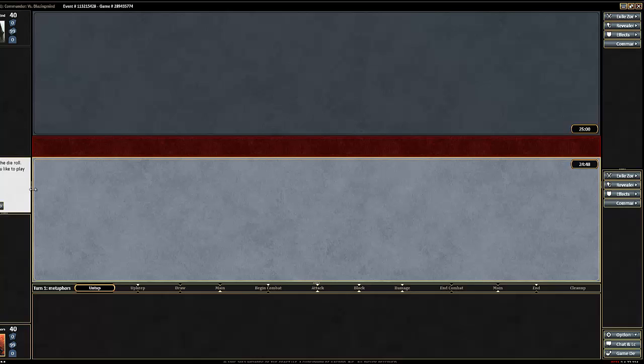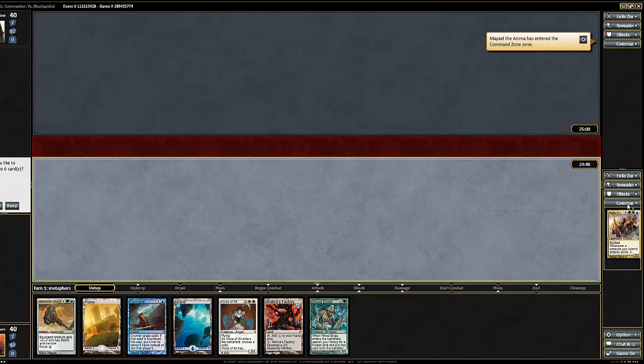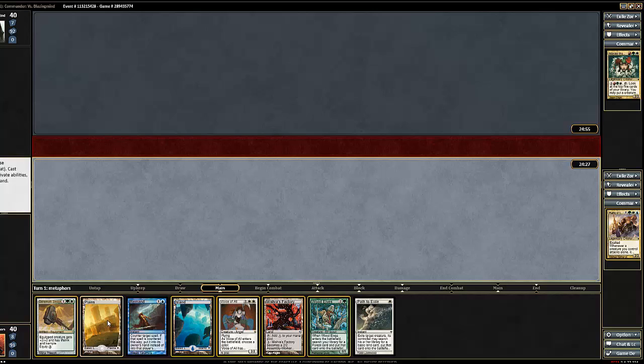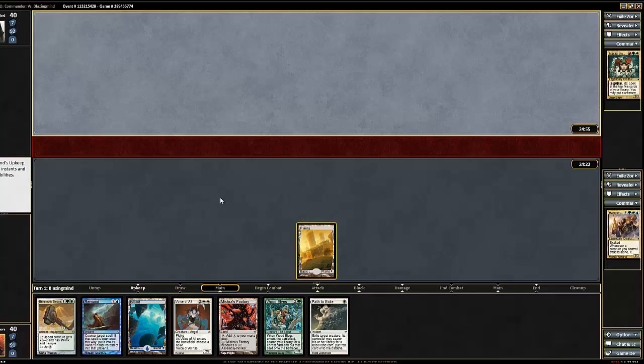What's up guys? Welcome back to LIFM. We're going to be doing a game of EDH here in MTGO, and I'm going to be playing my Rafiq deck, and I'm facing Mayel or whatever she's called. I'm going to keep this hand, and I'm also going to be transitioning to this MTGO program instead of the old one. I prefer the old one better, but this is the direction we're going. Bear with me as I try to figure out the interface.